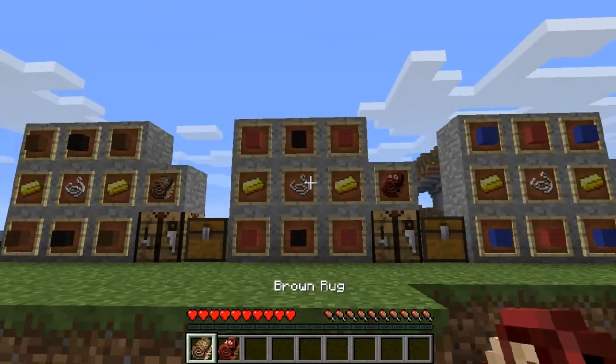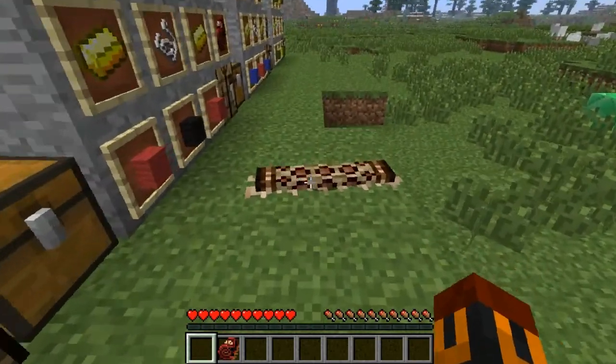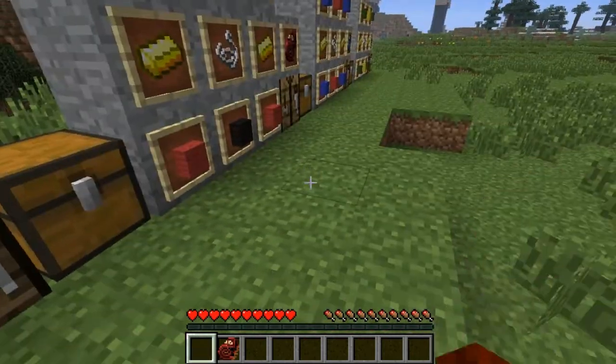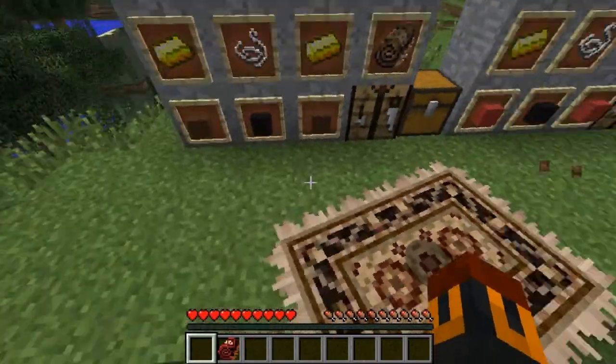The rugs are quite easy to craft but they don't really do much by themselves. If you place it, it's going to be folded. If you right-click it, it's going to drop, but if you left-click it, it's going to open and it's just going to be a rug — nothing really special, you can't mount it or anything like that.